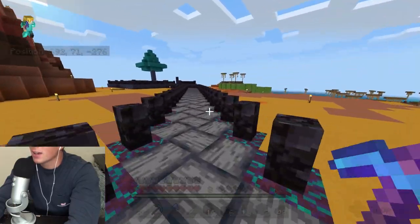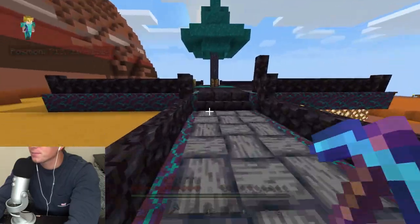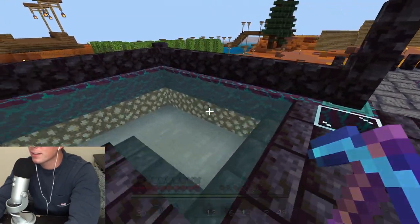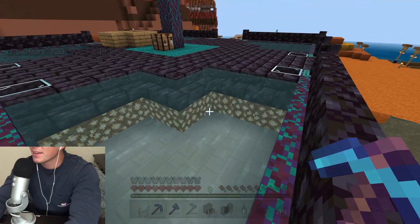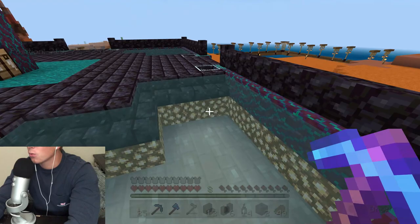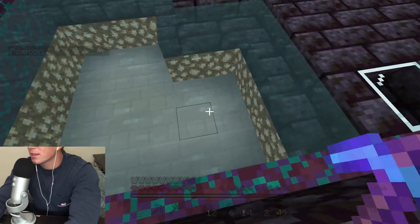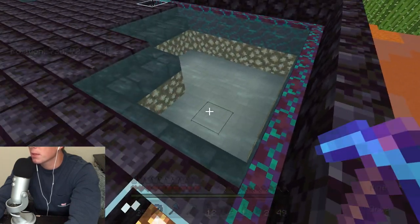Let me head over here and show you guys what I have worked on since our last episode. I finally came up with a design — it took me a long time to decide on it. So we've got the stairs leading into the little water area, and we've got the glowstone, and to finish it off we've got the new quartz brick blocks.